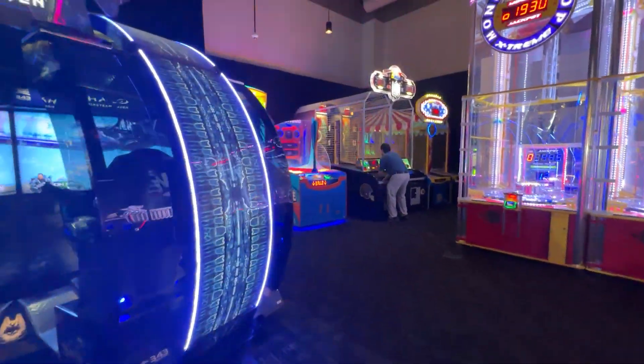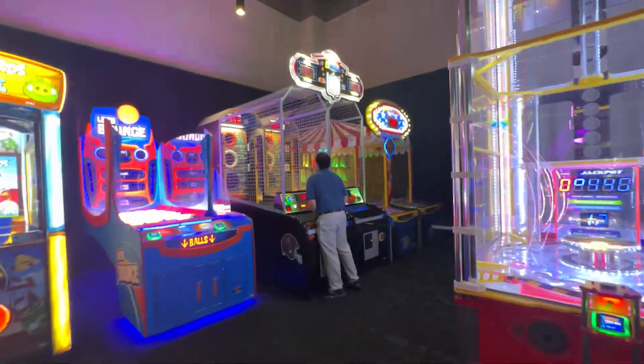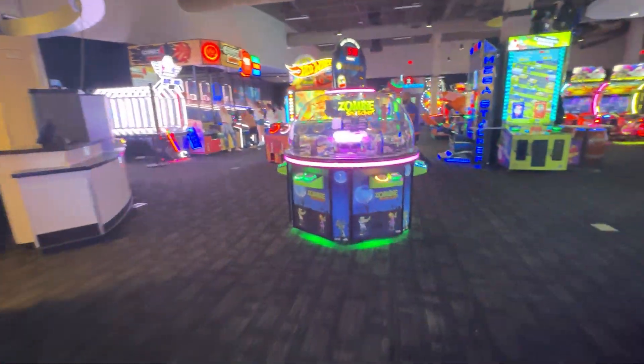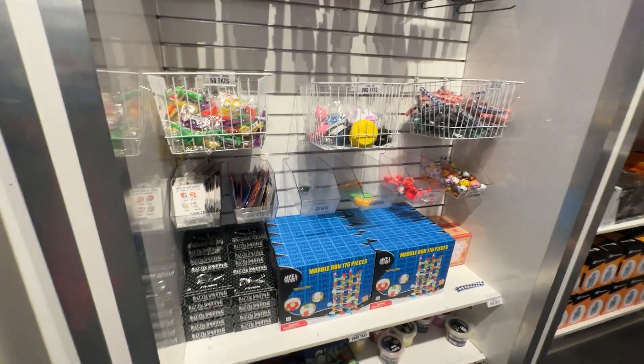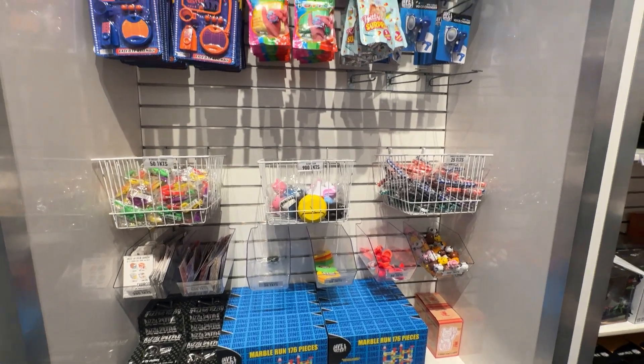Over in this corner you've got Halo, Angry Birds, Let's Bounce, 2-Minute Drill, Down the Clown, Monster Trot, and the other Zombie Snatcher. Redemption's back here. It's typical redemption — I don't think there's anything different. It'd be kind of cool if every Dave & Buster's had something unique to identify the store.